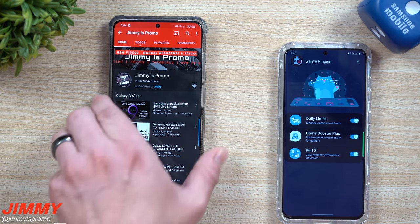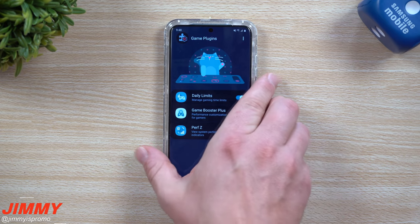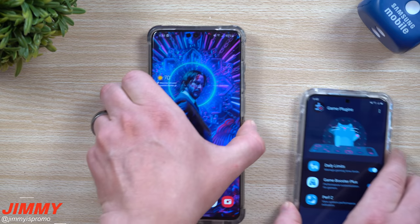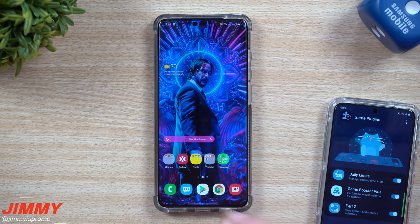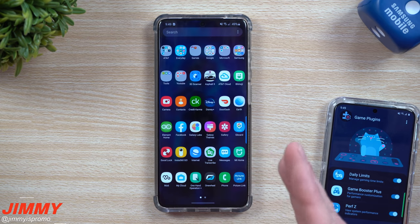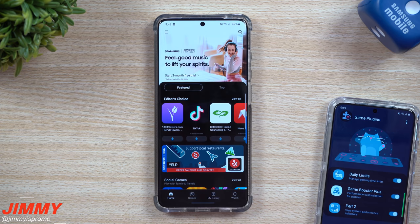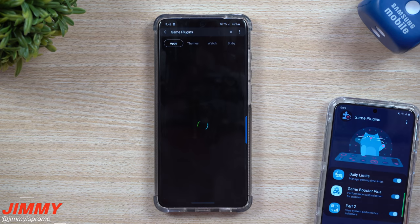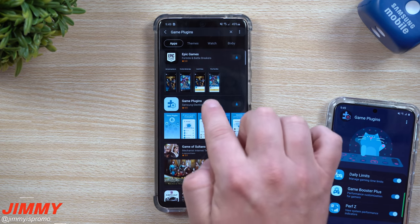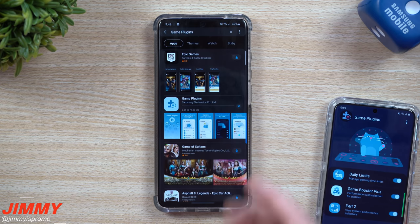On the Galaxy S20 right here I have everything installed, turned on, and set up. But first let's go to the Galaxy S20 Ultra to show you where to get it downloaded and the installation process. Head inside of your Galaxy Store app, and once inside, search for Game Plugins in the top right. It will come up — you can see it's made by Samsung.